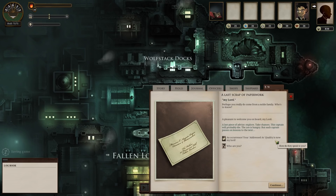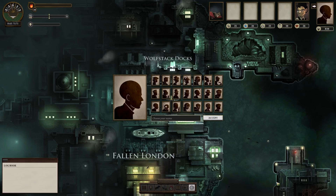A pleasure to welcome you on board, my lord. Last piece of advice: explore. Take chances. This captain will probably die. The Z is hungry. But each captain passes on lessons to the next — it's like an inheritance thing. When you die, you can sort of say who your next captain was to this captain. It's almost like a dynasty. You can salvage some bits of how this captain did. Anyway, who are you? We're going to find out who we are by naming ourselves.